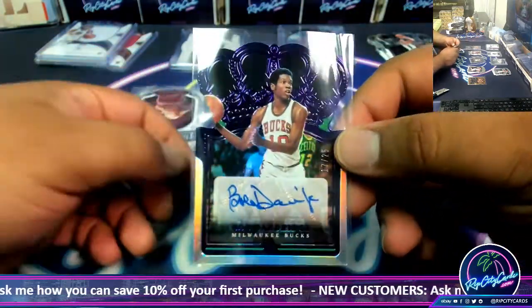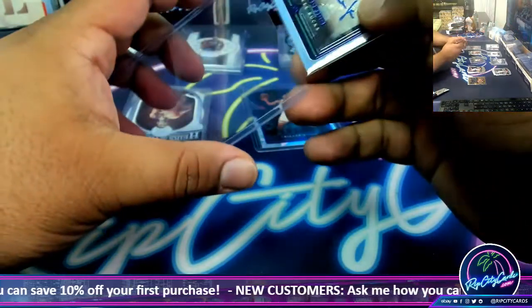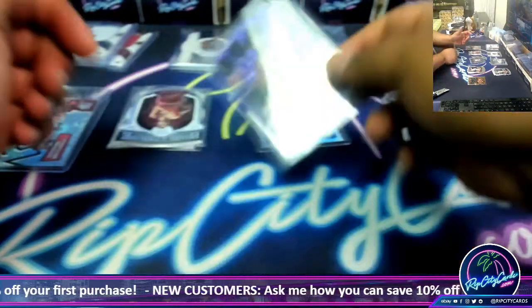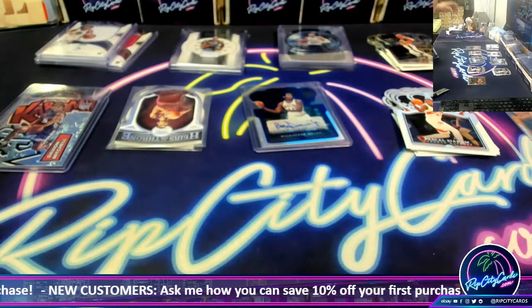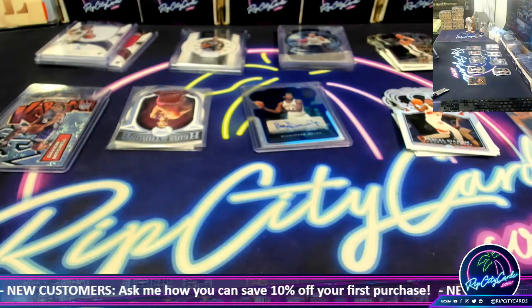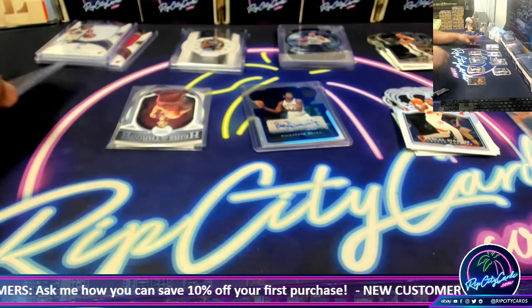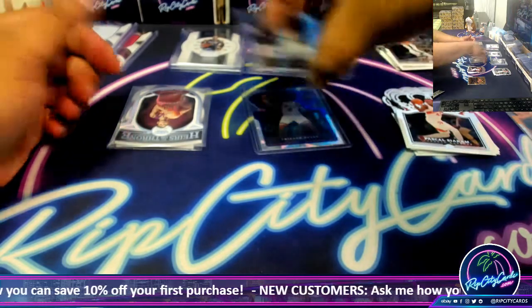Bob Dandridge to 25 bucks autograph. Raviri, my goodness — you know how to pick them, bro. You called the Kaboom and you hit it. Very nice, man. This might be a hot case — look at the damage you did here.